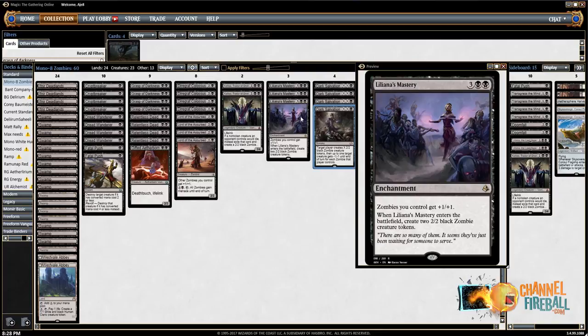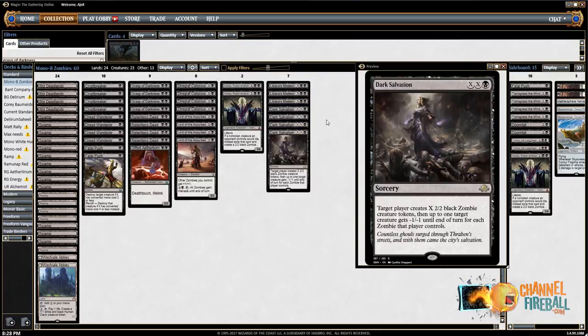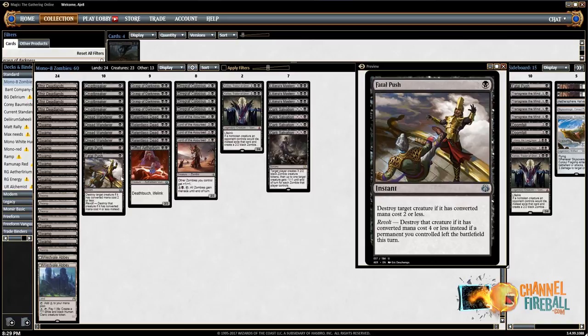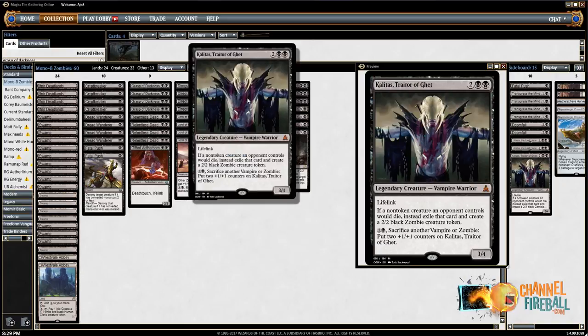Dark Salvation, Liliana's Mastery — two of the more high-end value token-y cards in the deck. It's kind of a token deck in a lot of ways, with a lot of token synergies including Crypt Breaker. And last but not least, Kalidus — not a Zombie, but has some Zombie synergies nonetheless.